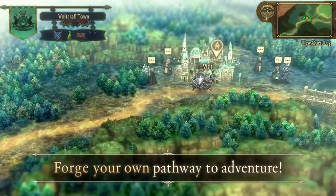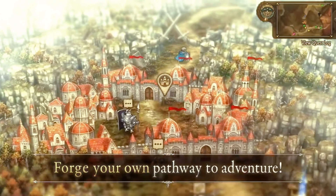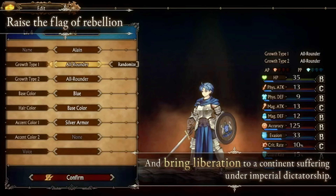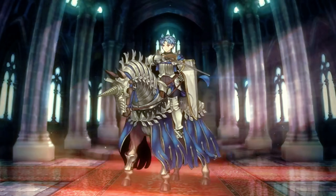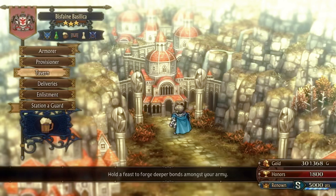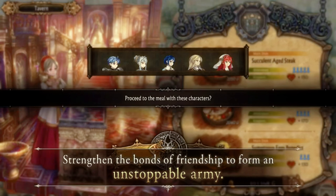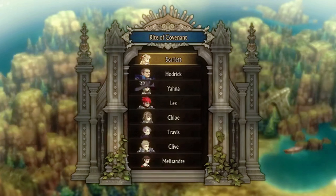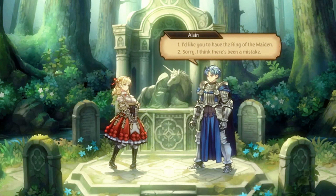Unicorn Overlord is a triumph for Vanillaware, combining their hallmark artistry and storytelling with innovative gameplay that feels right at home on the Nintendo Switch. It's a game that will undoubtedly appeal to fans of the studio and newcomers alike, offering a rich, immersive experience that's as beautiful to look at as it is engaging to play. In a library filled with standout titles, Unicorn Overlord shines bright, a testament to what's possible when creative vision and technical expertise come together in perfect harmony.